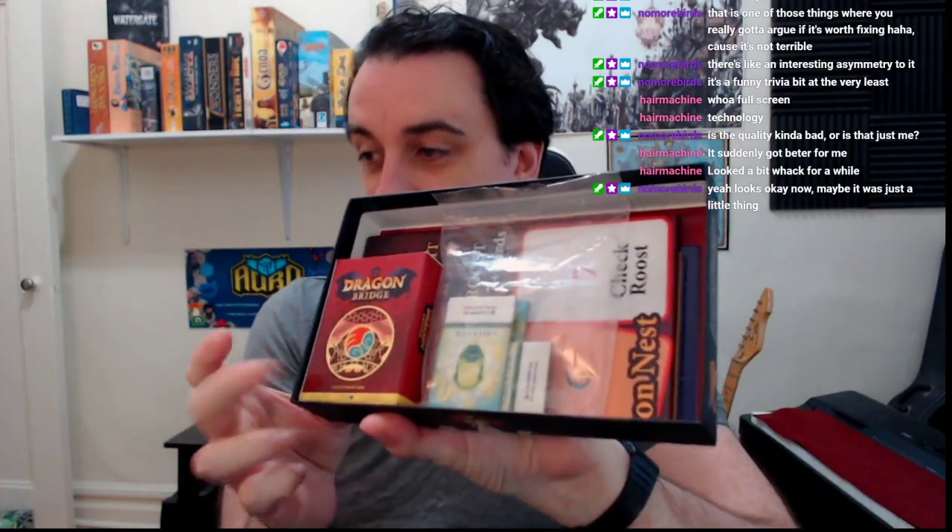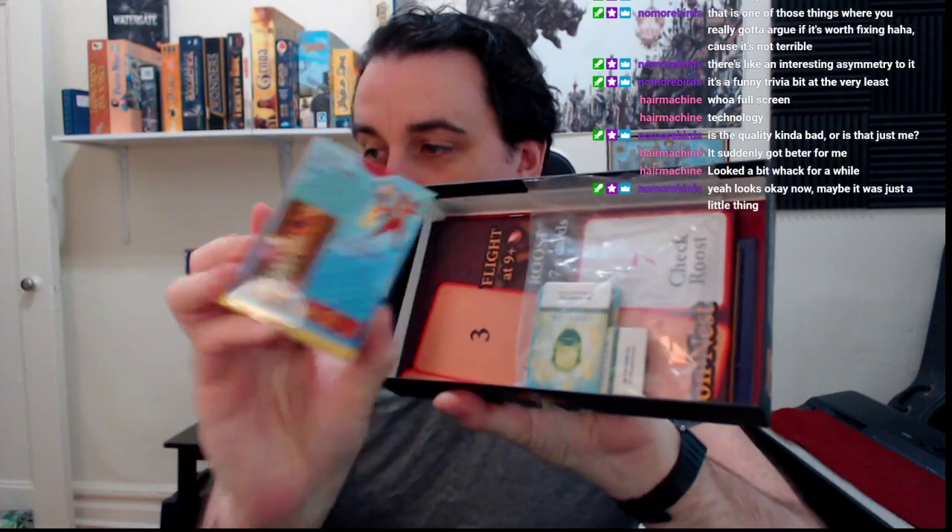So when you unbox it, you can see all the stuff in here. Now, the coolest thing about this is this here. This is the travel version of the game, which is its own little tuck box. And this actually is the complete game — so all you need to play is this. You can just bring this, throw this in your pocket, and you can play Infinite Dragon Bridge. It has the bridge hacking expansion, it has all of the cards, it has everything you need to play.